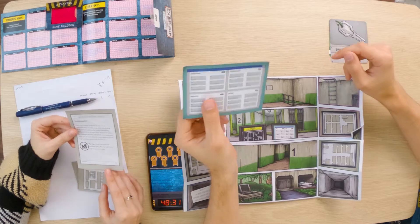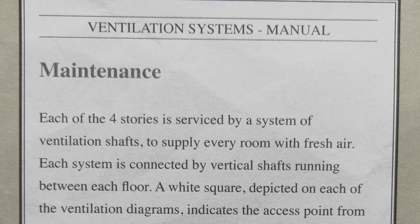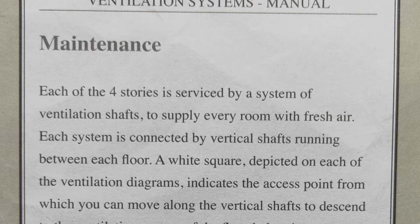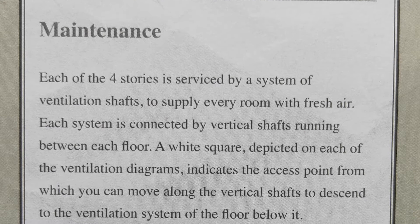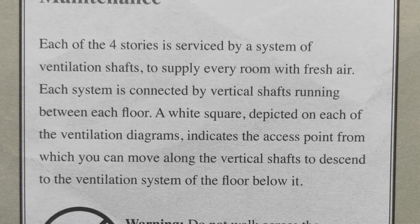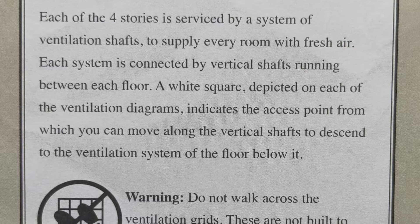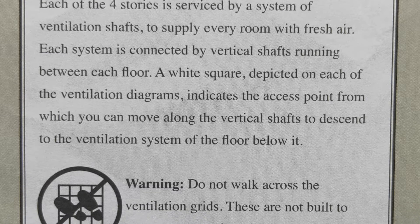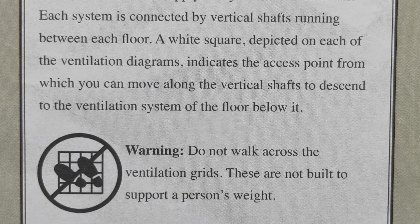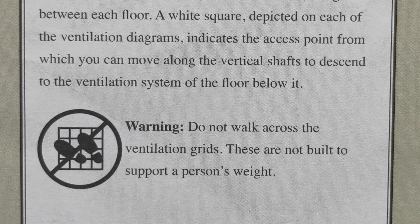That's a very short year. Okay, so each of the four stories is serviced by a system of ventilation shafts to supply every room with fresh air. Each system is connected by vertical shafts running between each floor. A white square depicted on each of the ventilation diagrams indicates the access point from which you can move along the vertical shafts to descend to the ventilation system of the floor below. Do not walk across the ventilation grids — these are not built to support a person's weight.